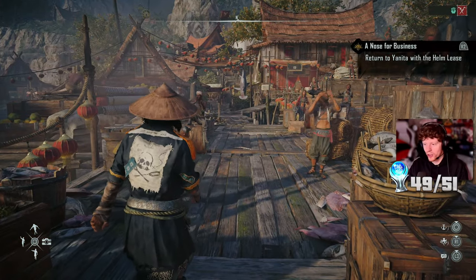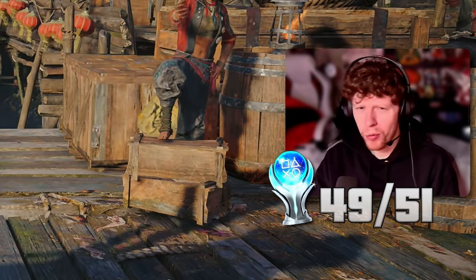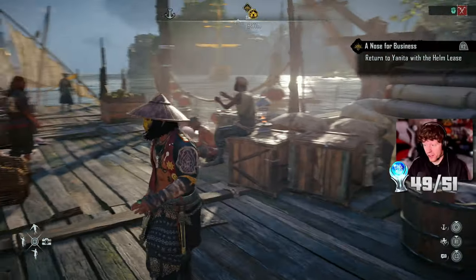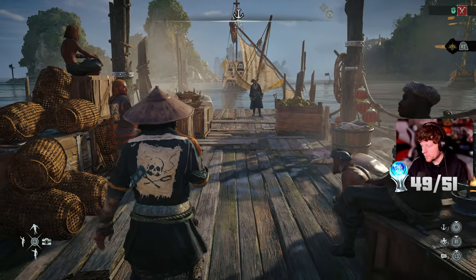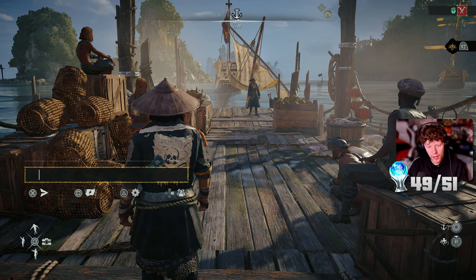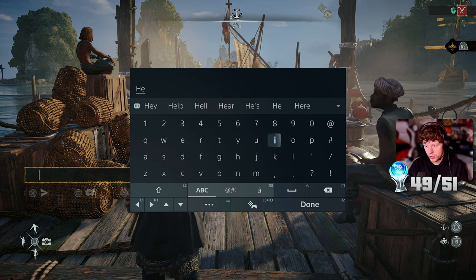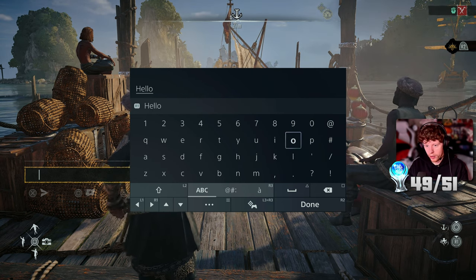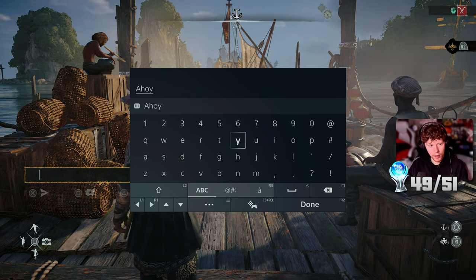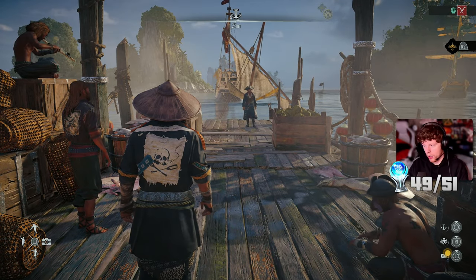I'm finally back in Skull and Bones. The platinum is finally now achievable. It's actually been achievable for over a week, I think, but I've been playing so much Final Fantasy Rebirth that I haven't had time to come back. I needed one more trophy - to say hello in the chat, which is now available. I don't know if I have to just say hello or something specific, so I'll say ahoy because we're pirates. But I didn't get the trophy for just typing ahoy in the regular chat.